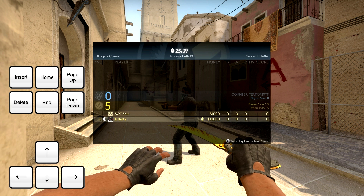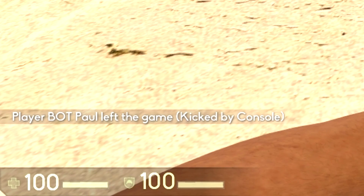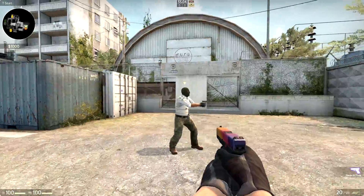If you are not happy with your current bot and want to exchange him, you can kick the current bot by pressing the Delete key on your keyboard to get rid of him, so you can start all over again with a fresh bot. Poor Paul.